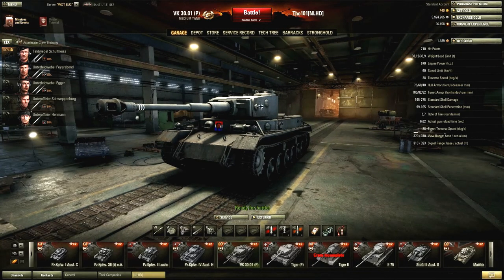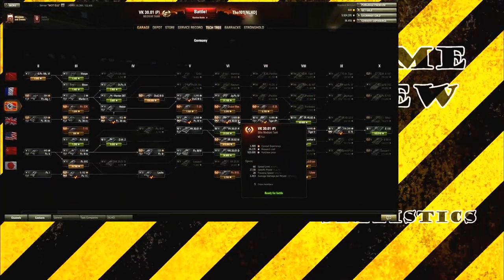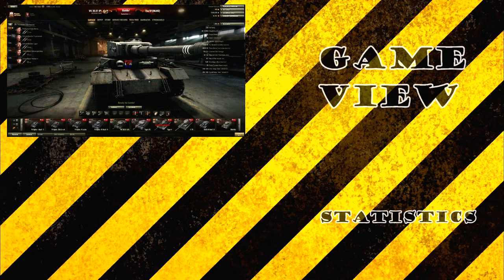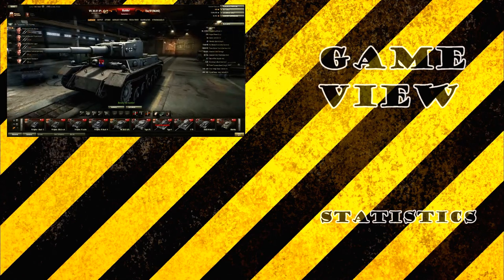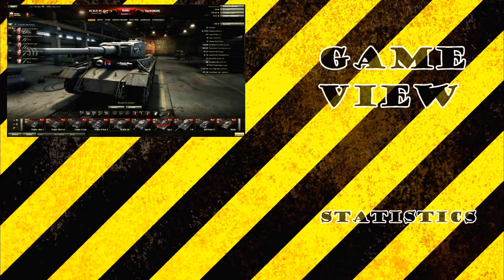The VK30-01P, which I'm going to call the VKP in this review, is one of the four medium tanks at tier 6 in the German tech tree. It has some really good gun capabilities, the armor is not very good at all, and it has some drawbacks as you can see. Now let's talk about the mobility.